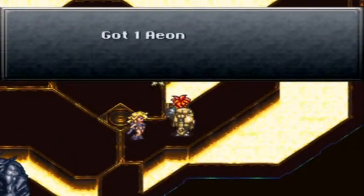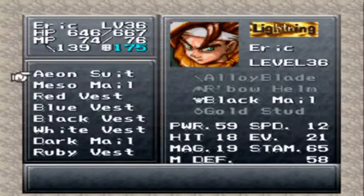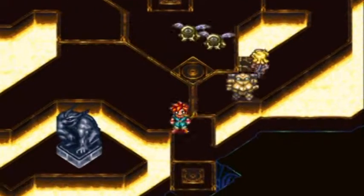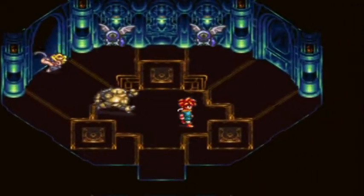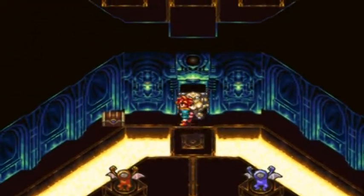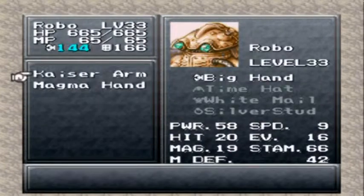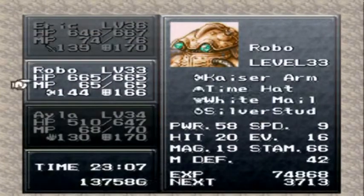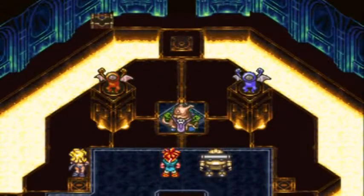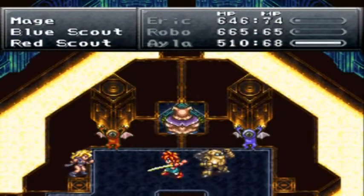And here we get an Aeon suit. I don't think I'll be using this. It can be useful if you don't have the secret weapon or secret items. My guys are not really all that secret, but you know what I mean. Kaiser arm — perfect. And I just went back and got his weapon too. Golly, that's all right though. Yeah, everyone pretty much will get a new weapon here, except for Ayla.